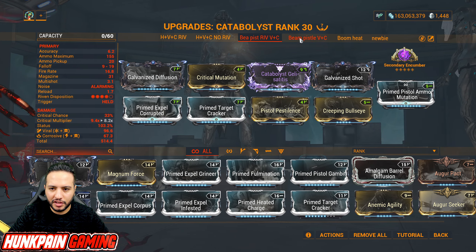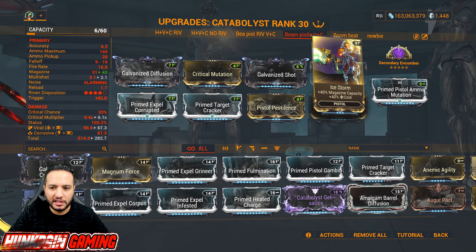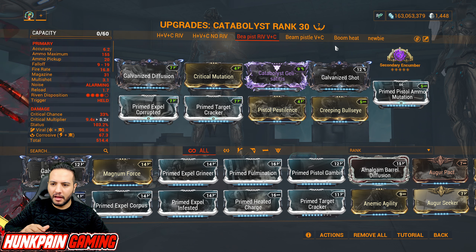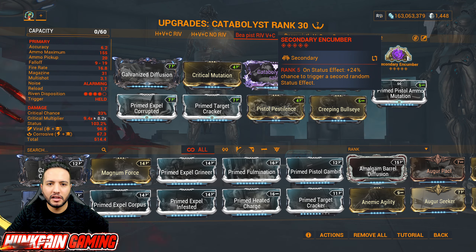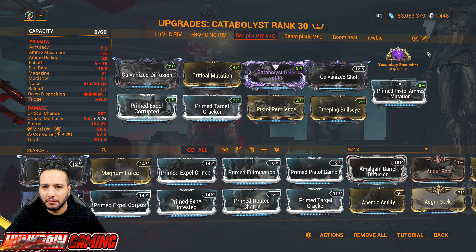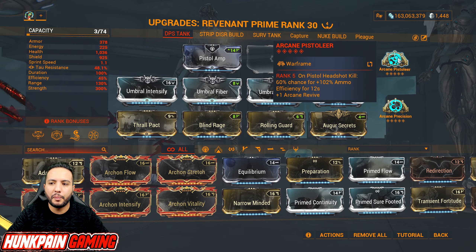Back in the Simulacrum with Build 2: Secondary Encumber arcane. We remove the heat element — this build runs Beam Pistolier, Riven, Viral, and Corrosive. Without a Riven, swap it for Ice Storm — same idea, just removing heat from the equation. This build is about killing any type of enemy: Infested, Corrupted, Corpus, Grineer. If something is too tanky, Encumber will apply the status it needs to die. It takes you to level cap, and best of all, you don't need to move — you can find a corner in Steel Path and stay there.